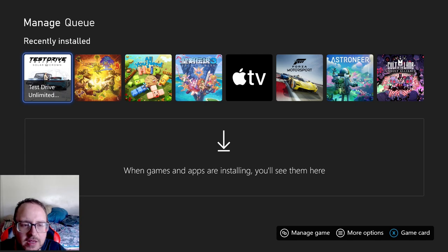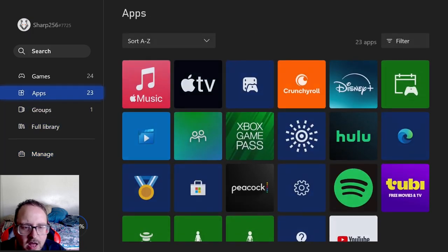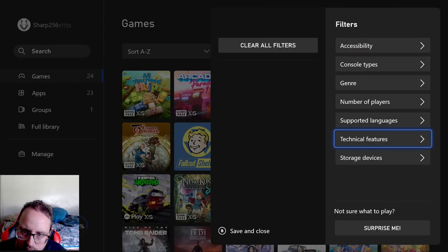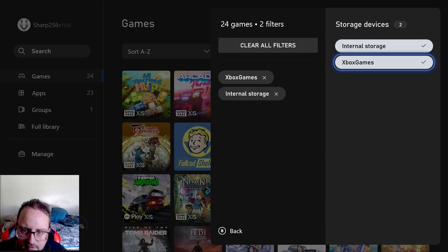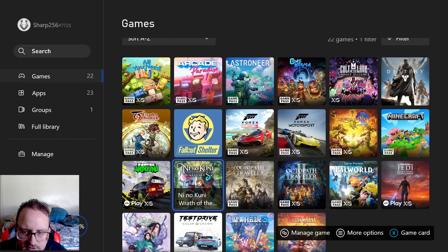Alright guys, welcome back. Looks like it's installed without an issue. I don't know what it's installed into — my phone started automatically playing for whatever reason. I just want to work out where I put the game, so I'll have to go through the filters. It didn't go in there — it must have gone into my external storage. Let's see if it's there guys. Oh, there it is — and it did install.